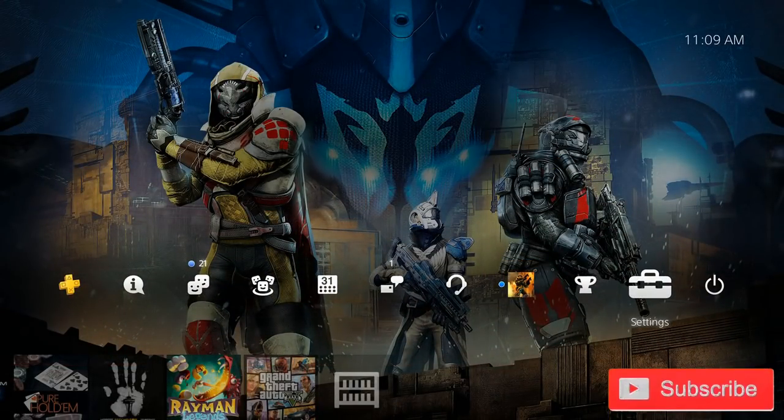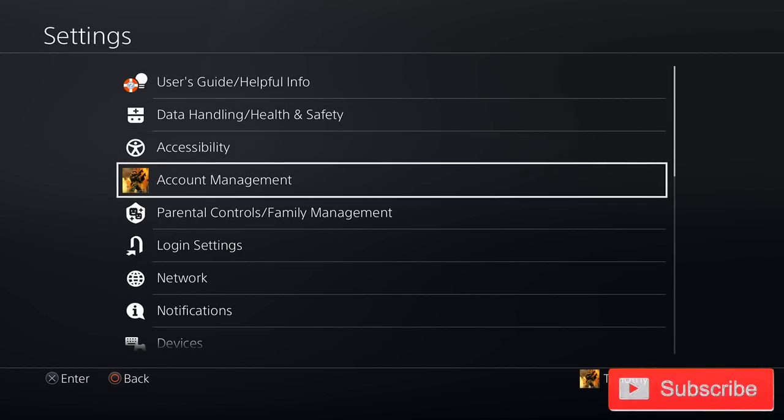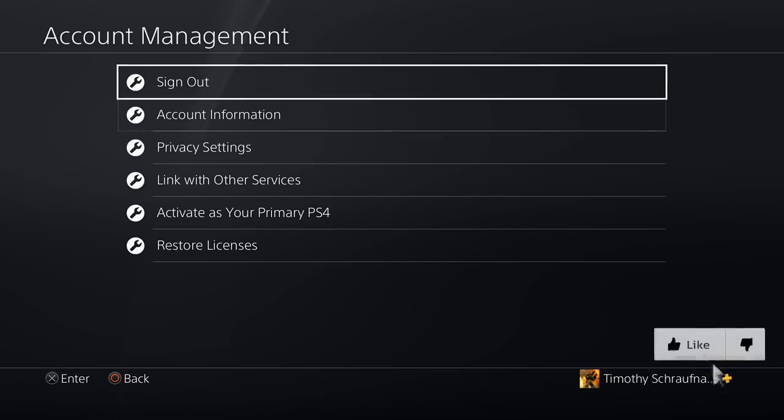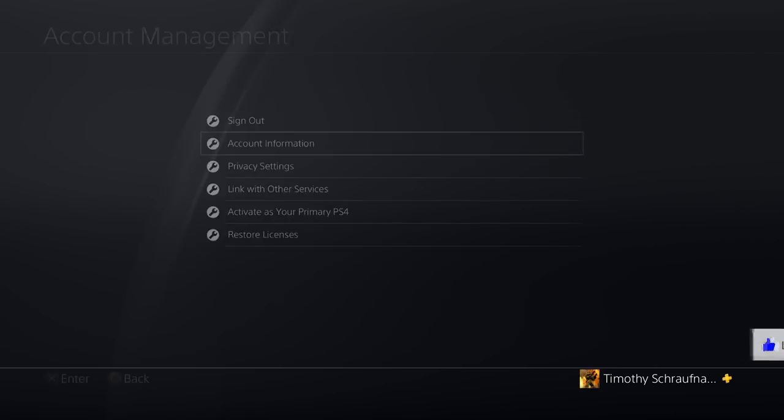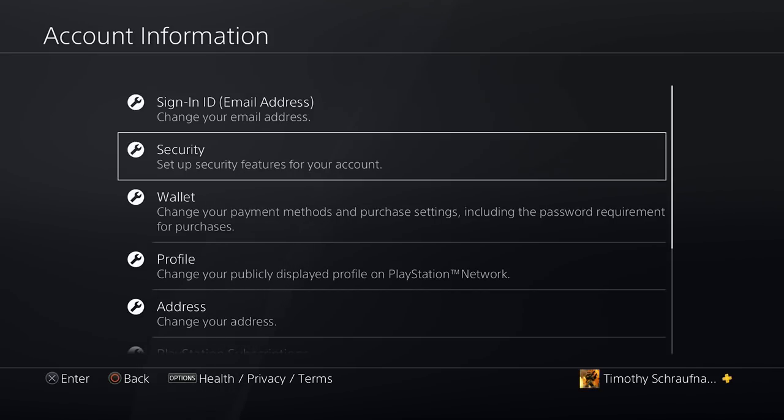On the top bar of the PlayStation 4 menu, scroll on over to Settings. Go down to Account Management and select that. Now go to Account Information and select that. From here we are going to want to go down to Profile.